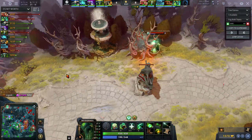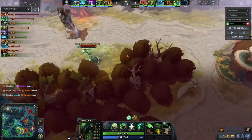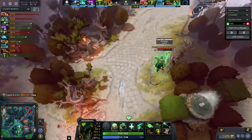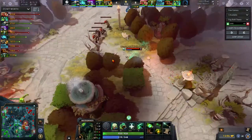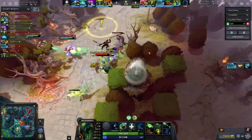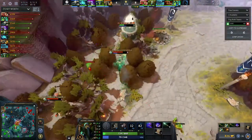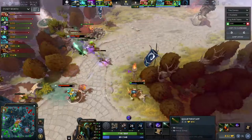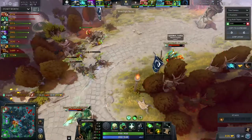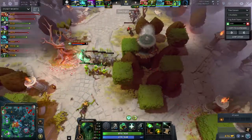Miracle is the main carry at this point while Matumba Man is acting solo, farming up on his own. His item build reflects this with a Midas. Something I notice in a lot of Liquid replays is they always put one hero in a greedy farming role — it could be Matumba Man, Miracle, or even Mind Control in certain games. But in this game Mind Control is taking the active role, reflected in his Orchid build, going for ganks rather than split pushing. That job goes to Matumba Man with Midas.